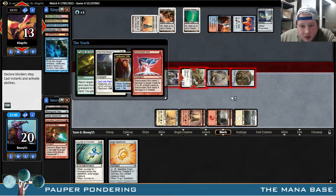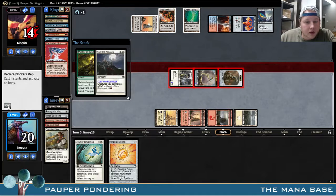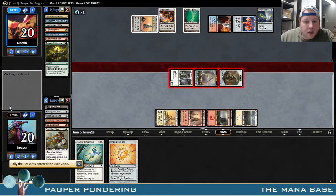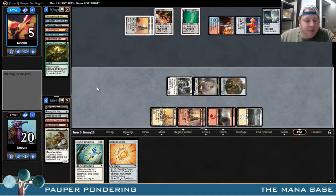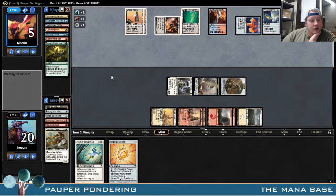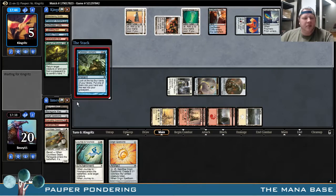This is going to be Electrostatic Bolt. Okay. This is 15 damage, 4 cards in hand. Will you just please kill him? This game is over — I assume I'm just dead. Forbidden Alchemy is a good sign for me, I guess. But he still has infinite mana — 7, 8, 9 mana.